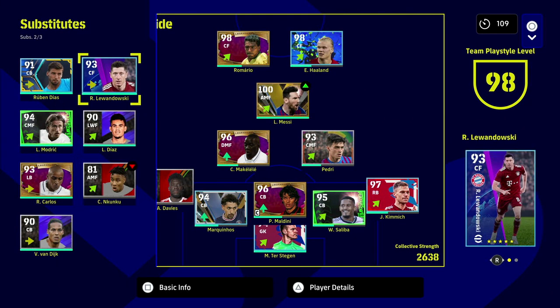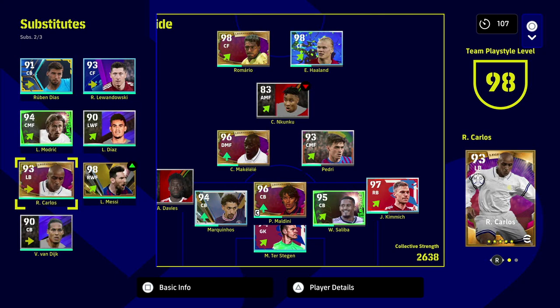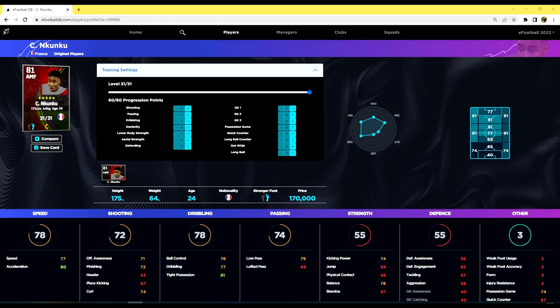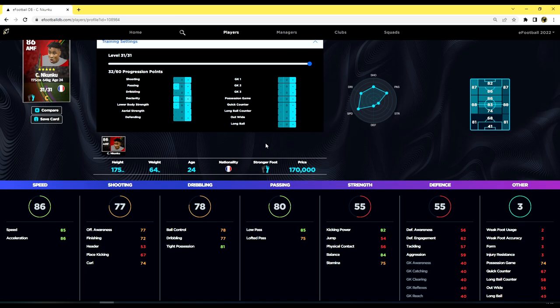The one big issue that's going to affect his rating is stamina. Even when you upgrade it — we're over on eFootballDB.com here looking at his basic card — he has 60 progression points, and over 31 levels we're going to try to bring up his stamina, dribbling, and speed. I want to play him as a winger but also use him in sub tactics, on-the-fly formation changes, or as an instant impact substitute.